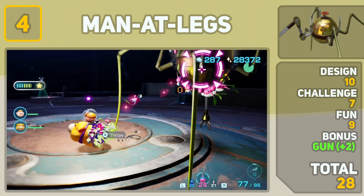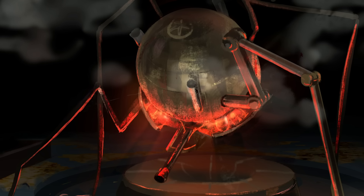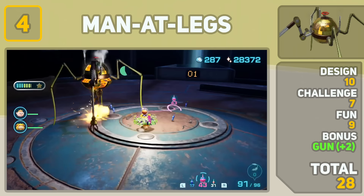Coming in at 4th place, we have the Man-at-Legs. What can I say about this guy other than wow. The Man-at-Legs is hands down the best designed enemy in the entire Pikmin franchise — it's a giant mecha spider with a machine gun attached to it. How can you hate this? Fighting this guy is loads of fun, and if he stands still for a second, you'll pay the price. He's a little easier in this game since your whole squad can just ride Oatchi's back, but there's still a decent challenge. Nothing made me happier when I found out he was returning in Pikmin 4.